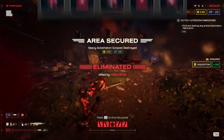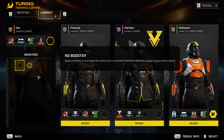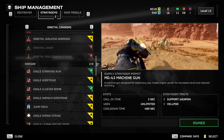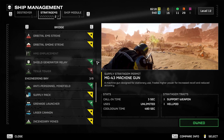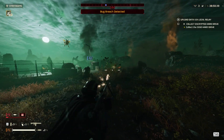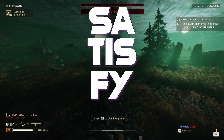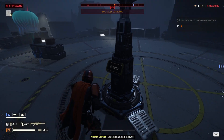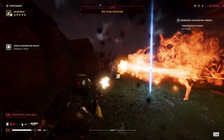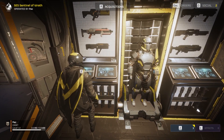Stratagems are what I believe really sets Helldivers 2 apart from similar games like Deep Rock Galactic and even Destiny. Players are allowed 4 unique stratagems per mission, and currently there are 47 to choose from, all with different power levels and uses depending on the player's level. The higher level a player is, the more they have available for purchase with requisition slips. The way different stratagems synergize with each other is so satisfying — like running EMS stratagems that stun enemies and then sending down a huge eagle bomb on top of them or letting a mortar take them out. What might be even more satisfying is the directional code you input to deploy each stratagem. I've gotten so fast at throwing out the reinforcement stratagem — I just straight up love that.